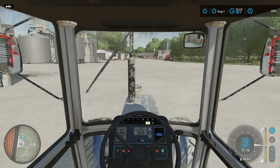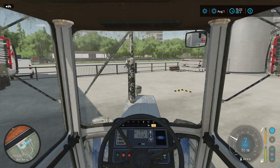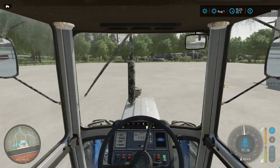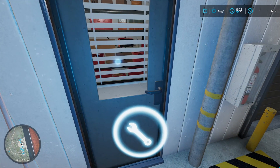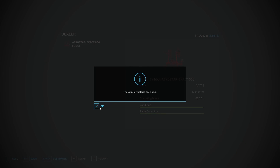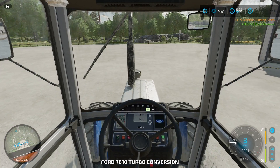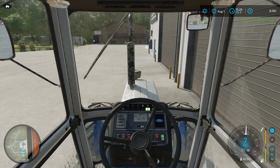We're at the store. We'll go ahead and drop this weeder here, pull it into the box, and sell it. We should get about $7,000 for it. Yes - $7,800, which is great. We're up to $8,500 total. We'll hop in, pull around to the store, and park it off to the side.